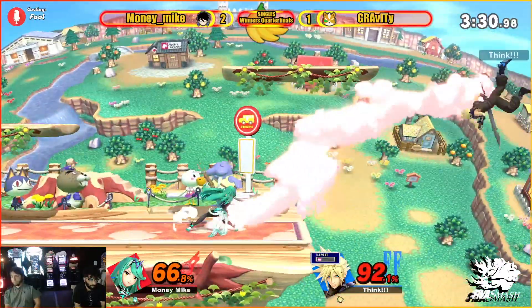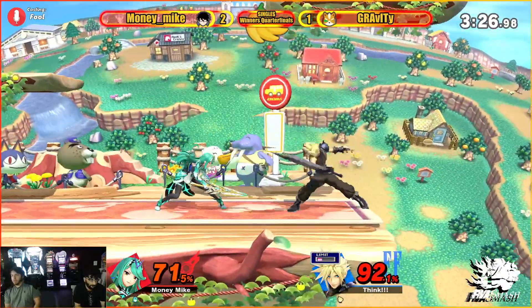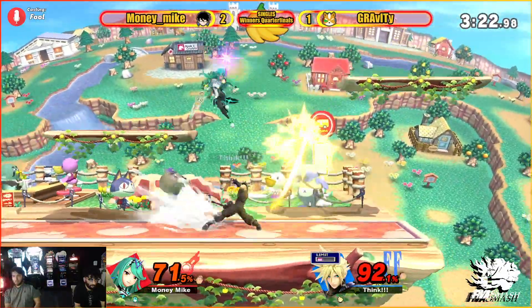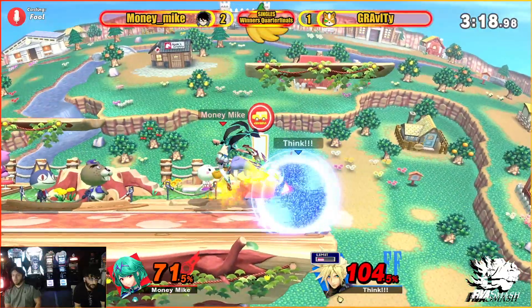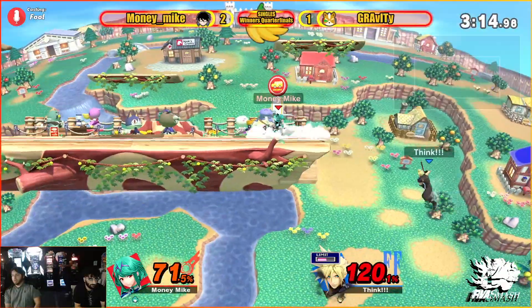Why is this back air already scary from Cloud? Do we see the switch? No. So close to hitting that forward smash there. There's the neutral B. On the Pyra now — this is the forward tilt that's taken two of the stocks before. What do we see? Trying to grab that ledge again.